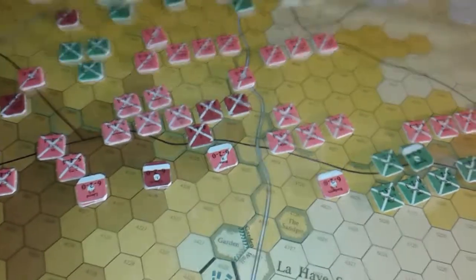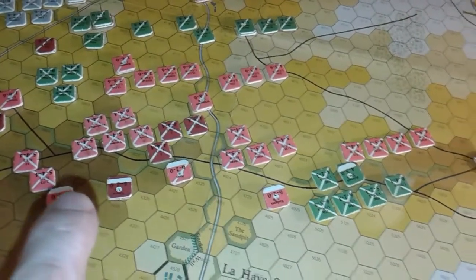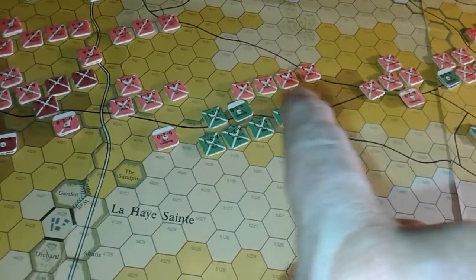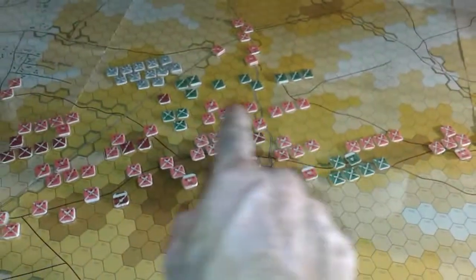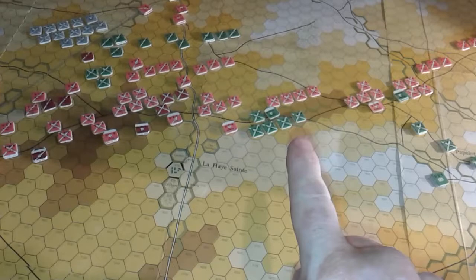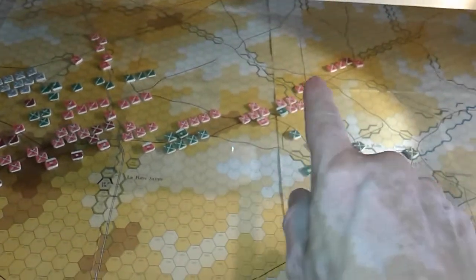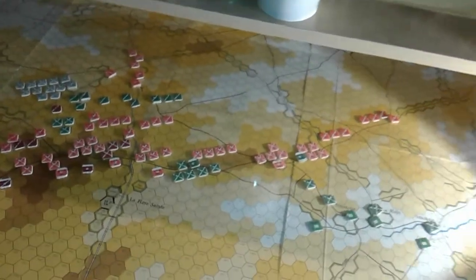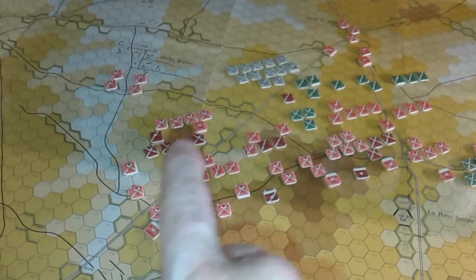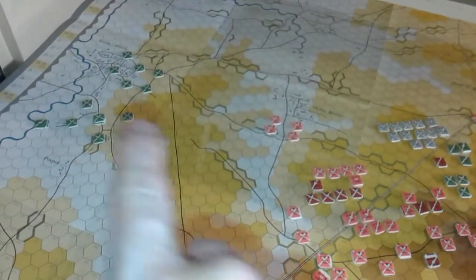The center is British with some Hanoverians and King's German Legion. We've got the Dutch and Hanoverians to the right with the light cavalry supporting them, holding that flank. We've got British in reserve, Brunswick in reserve as well, and some King's German Legion and British in reserve dotted here.